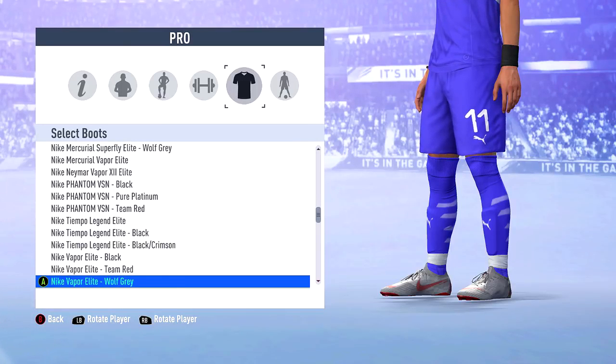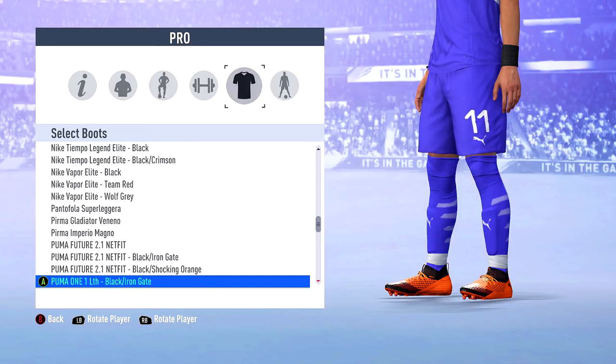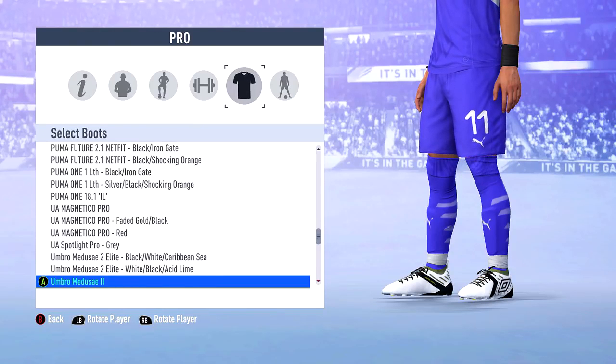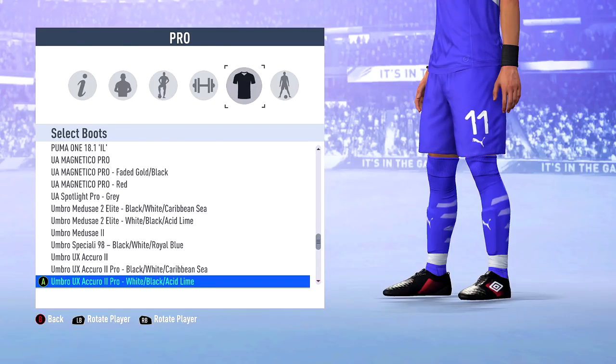It is simply copy and pasting what the boots are in real life and putting them in the game, but we'll give them a round of applause for the effort. Those gold Under Armour boots — I really like those that we just breezed past. There's some obvious nice choices. Let me know which ones you're going to be rocking in the comments section down below.